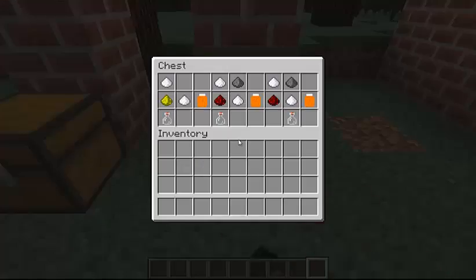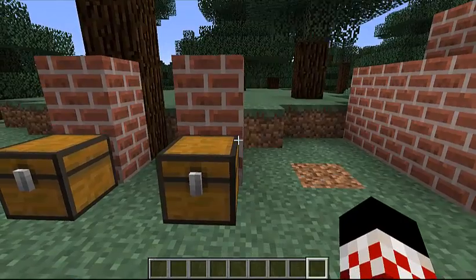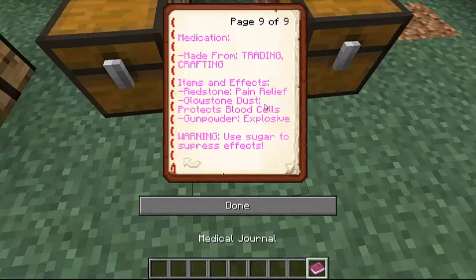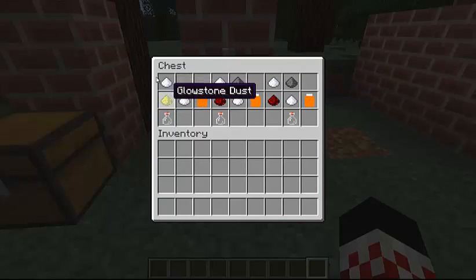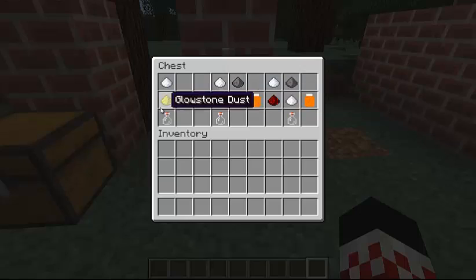And this is the crafting recipes for the medication. The thing with medication is that you can craft these, but if you didn't have sugar, there's a chance the medication can actually hurt you — so you want to add the sugar. In the medication book it says: medication made from trading or crafting. Items and effects: redstone is pain relief, glowstone dust protects blood cells, gunpowder is explosive. Warning — use sugar to suppress effects. So basically, it makes it better because you don't want to hurt yourself. If you put glowstone, sugar, and a glass bottle together, it'll make levodopa.